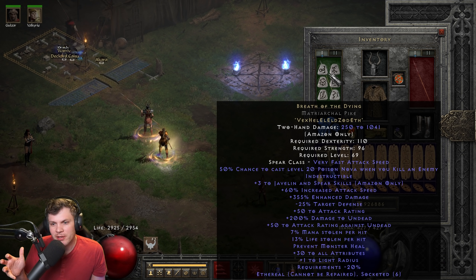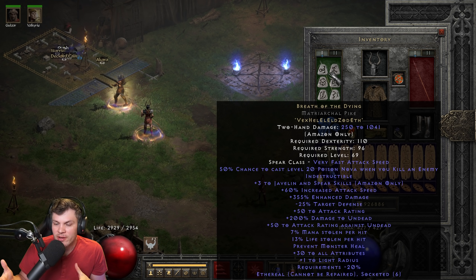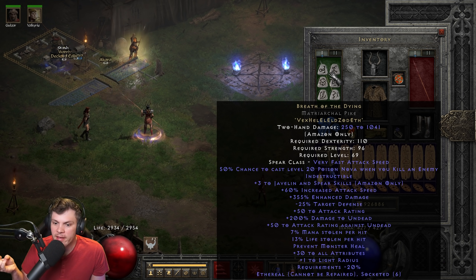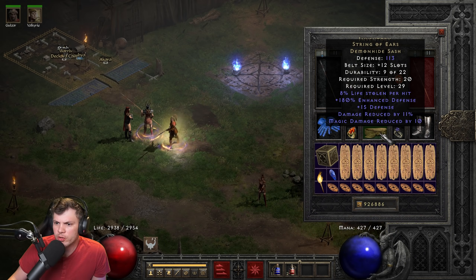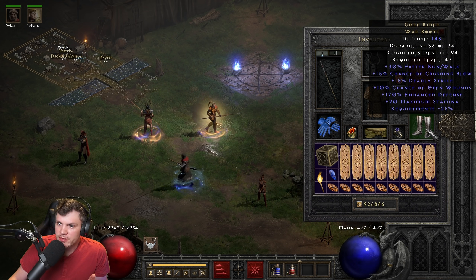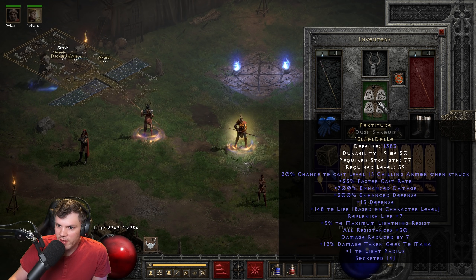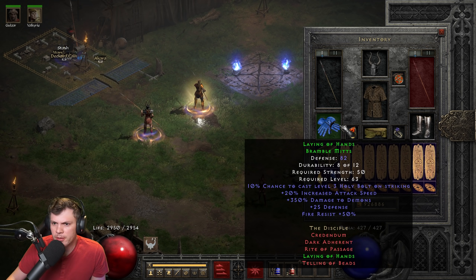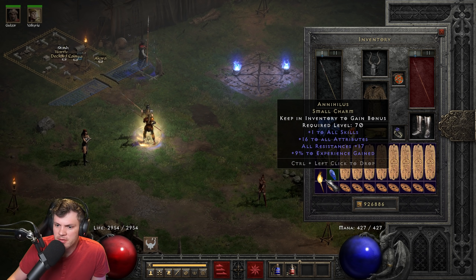The coolest thing about this build is it's not centered around Grief — you need to use a spear weapon for the Spear skills. I am using Breath of the Dying in a Matriarchal Pike, so I get additional Javelin and Spear skills and all the other really nice stuff from Breath of the Dying like the IAS, Enhanced Damage, Dual Leech, all that. I paired that with G-Face, High Lords, Fortitude, String of Ears, Dual Leech ring, Ravenfrost, Laying of Hands, and Gore Rider Boots. The offhand is a Spirit Scepter. Inventory is max damage, attack rating, plus life grand charms, small charms, and then I have a Torch and Annihilus.